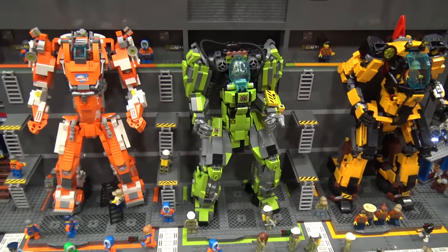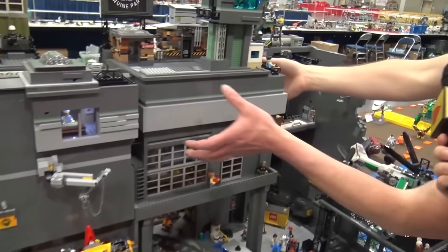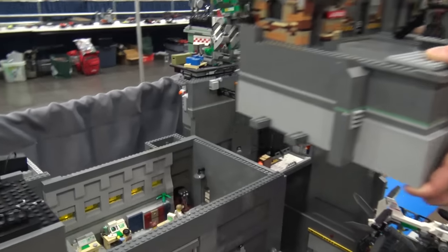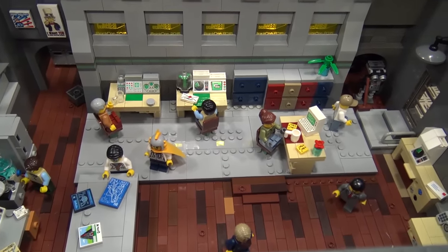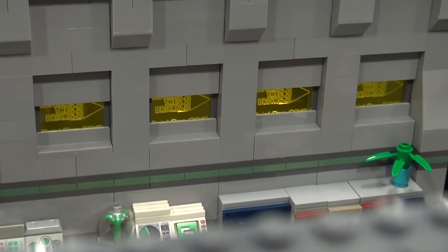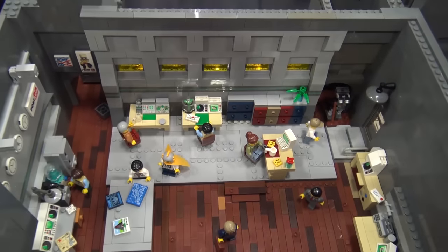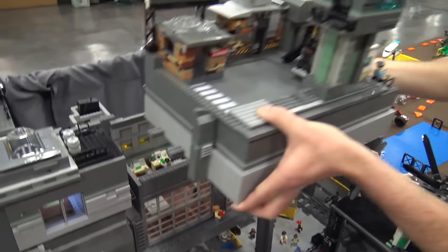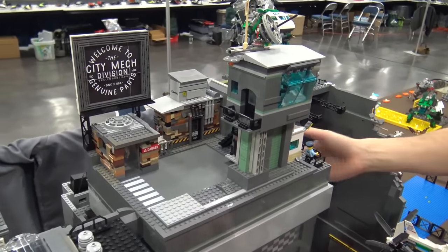Inside here — because as everyone knows, when mechs get into cities and bump into a wall it's gonna explode — so that comes with a lot of paperwork and insurance. If I take the top off the office, you can look down in there — that's where all the paperwork happens. The back windows are stained glass, just some nice detail I like to throw in for extra flair.